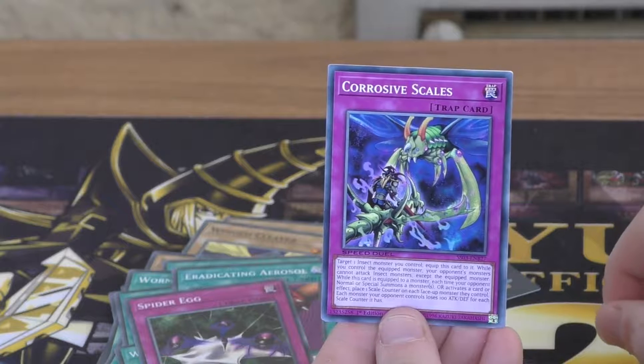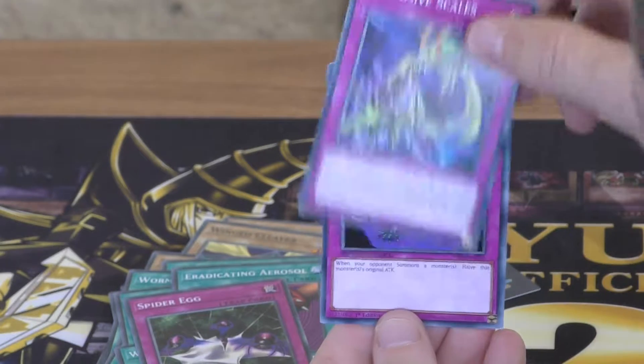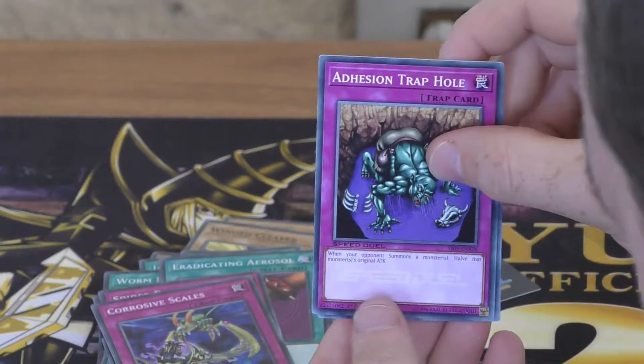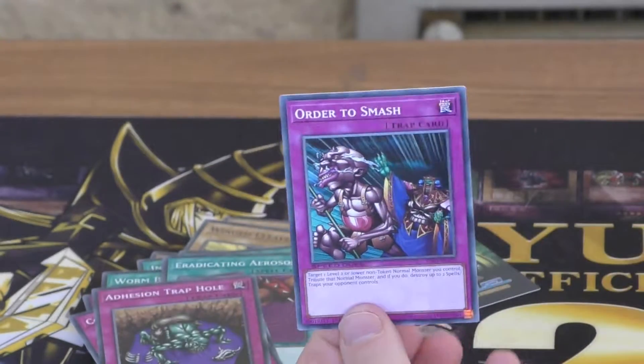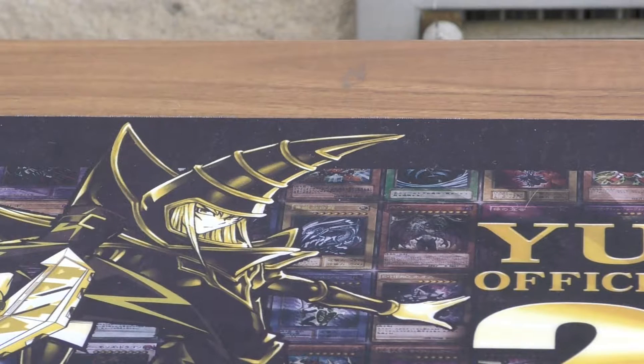Traps now: Spider Egg, Corrosive Scales, Adhesion Trap Hole, and Order to Smash. So that's Weevil's Speed Deck. Just move him to the side and grab Rex.